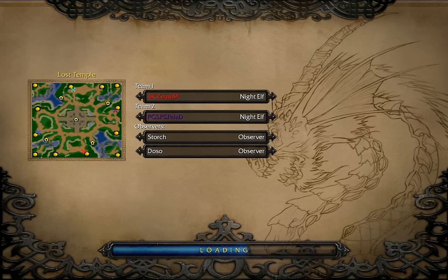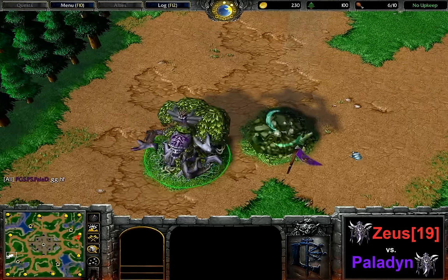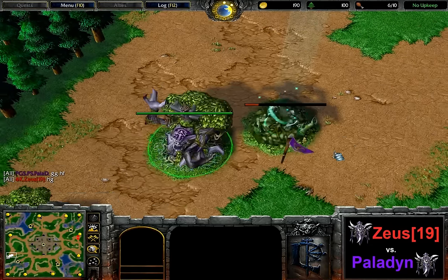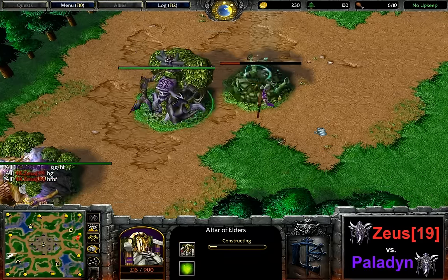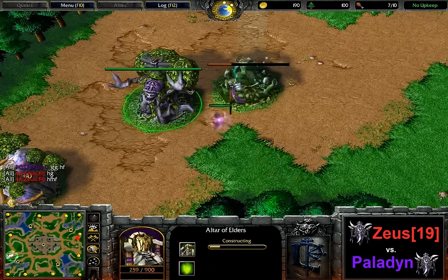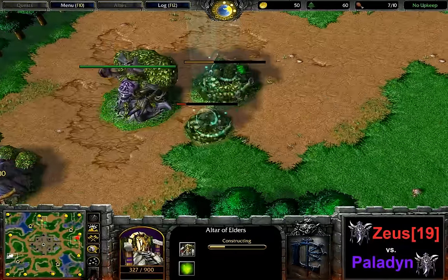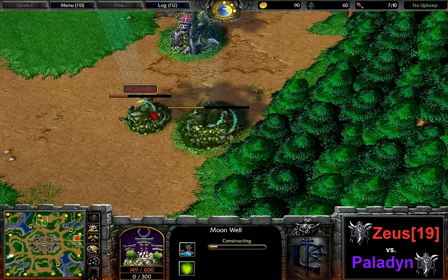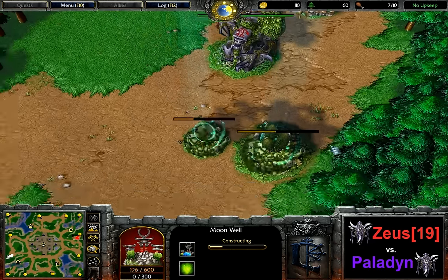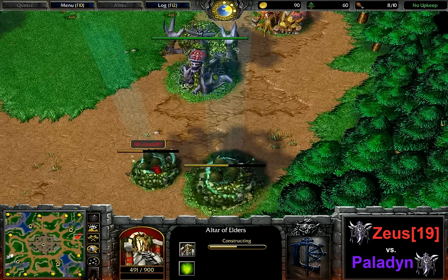We're heading into map number three between Paladin and Zeus. We've seen a huge load of Night Elf mirrors in season one, but did we see a single one on Lost Temple? I'm not quite sure, to be honest. It is Paladin spawning in the left-hand spawn position, altar first, moonrise second — same for his opponent Zeus on the right-hand side. Night Elf mirror on Lost Temple is kind of its own matchup.